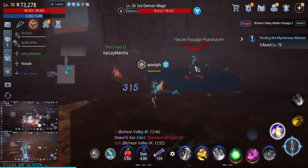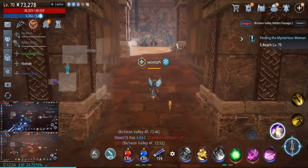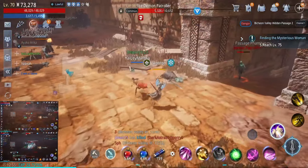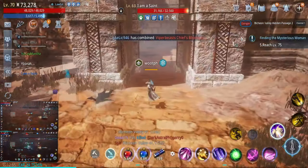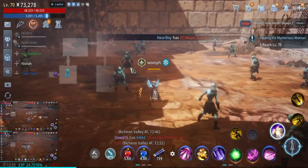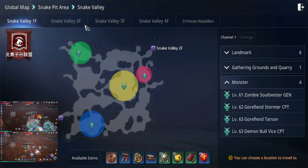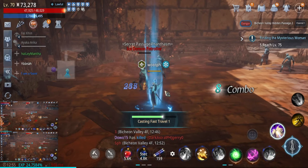You can see a clan mate here — he is level 70. So one of my clan mates is level 70 as well; he's maybe doing some AFK or farming some materials. I don't have the list of materials dropped here right now, but this is the best way to level up as long as your PS can handle it.